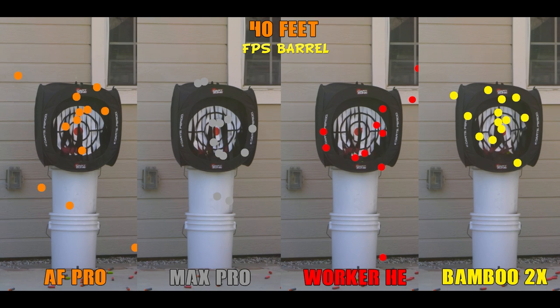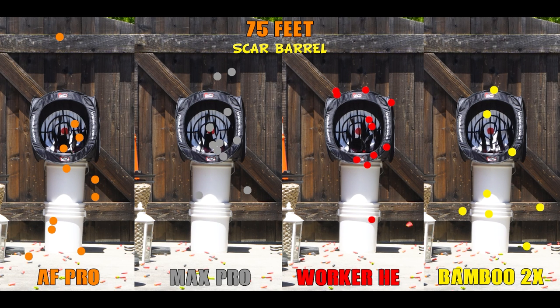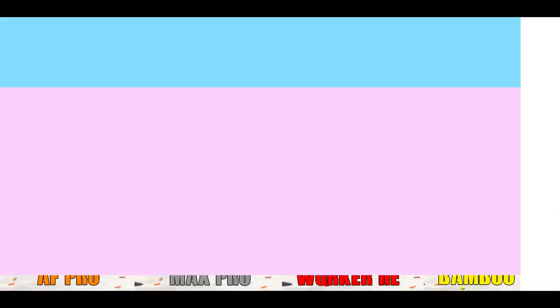Just means some shots here and there will be off target at closer range. The SCAR barrel results at 75 feet start to look a little less promising, with the AF Pro and Bamboo 2X darts starting to creep out a bit, but I think I'd still call them just within the acceptable range. But with the FPS barrel at 75 feet, it's just abysmal — there's no other way to put it. Easily the worst groupings we have ever had in testing for this series so far. This makes the FPS barrel feel functionally pointless if you're actually going to use the blaster in a game. To not be able to attach the included SCAR barrel on the end of the FPS barrel out of the box is something I simply don't understand.